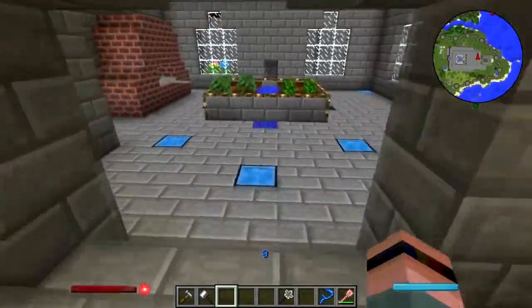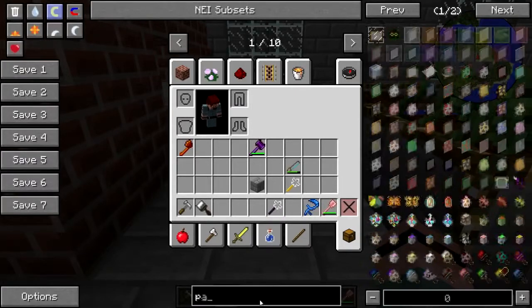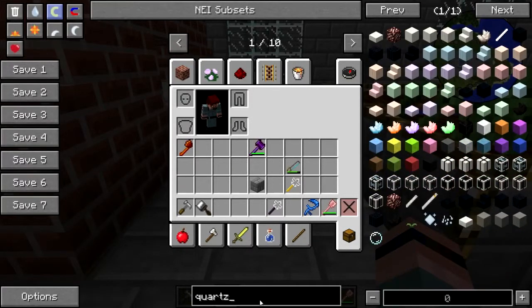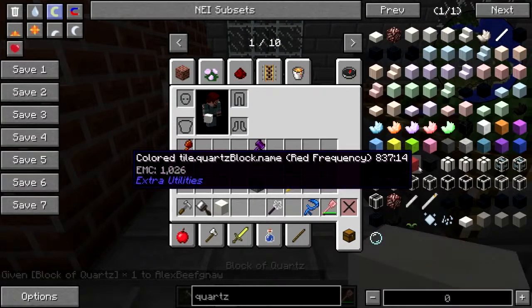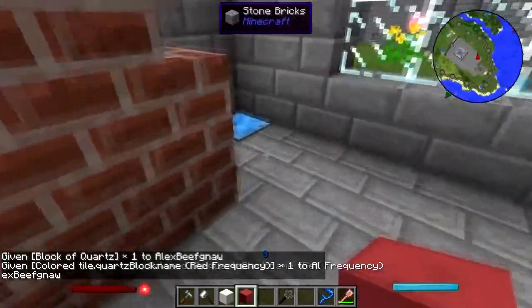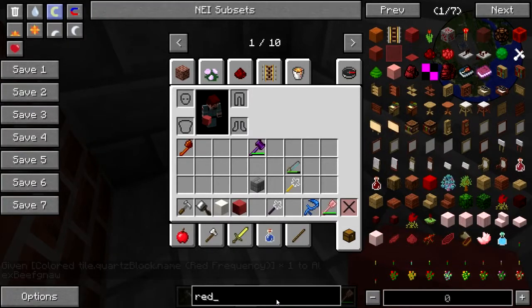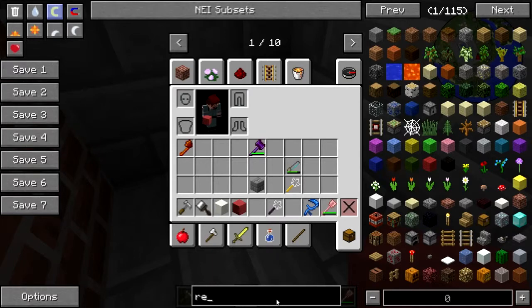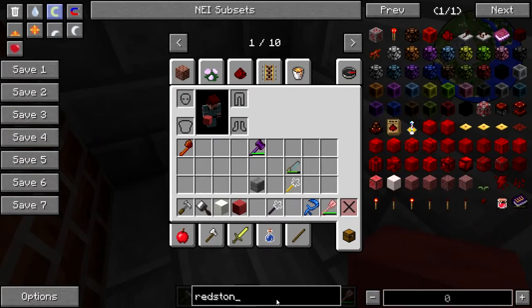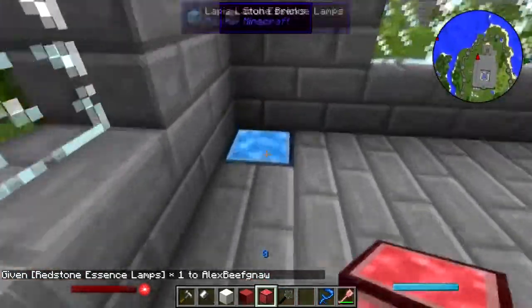I need to do something with this hall because it's awfully boring. For a kitchen I like a checkerboard floor, so I want to get a quartz block. Red quartz is a thing - instead of the normal black and white I want to do a red and white. The lamp will do, so let's replace all these with these.